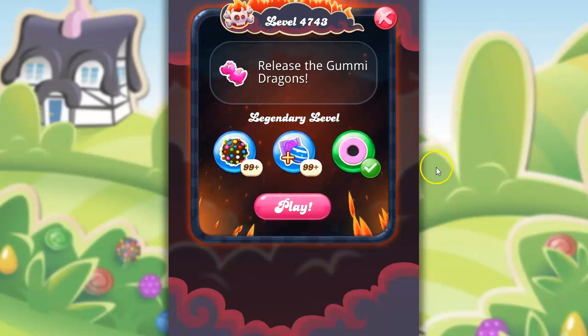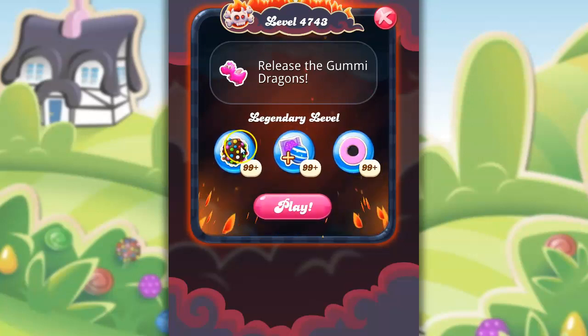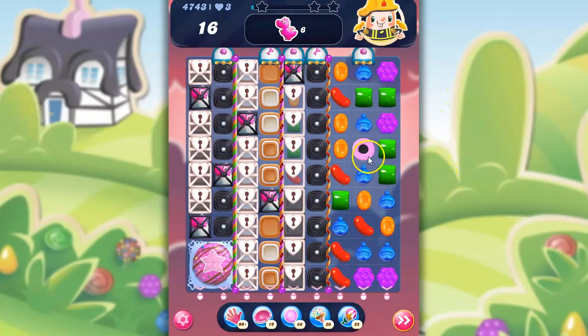I try not to do this in deference to folks who don't have boosters, but it may be worthwhile for you to do other things and collect boosters and then come back to this level if you're stuck. So I think I'm going to go with just this coconut wheel first. But I'll probably end up bringing these in too, because if I can get a combo in the beginning, that might help.